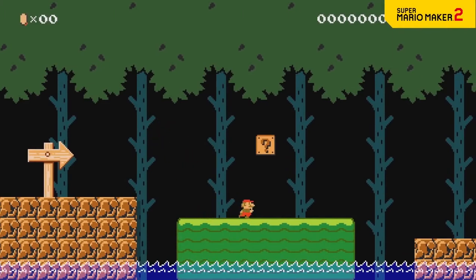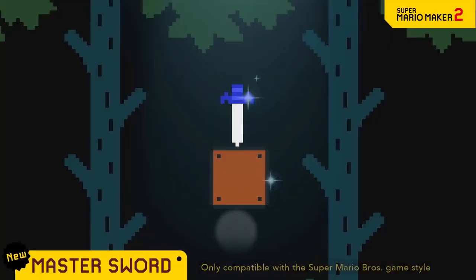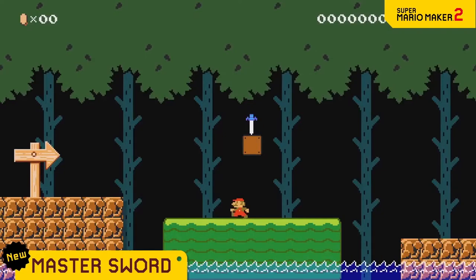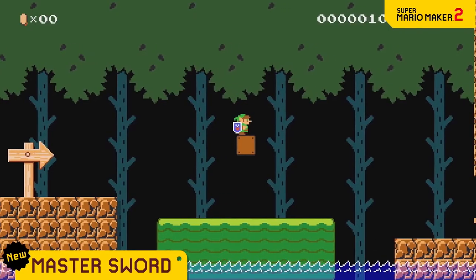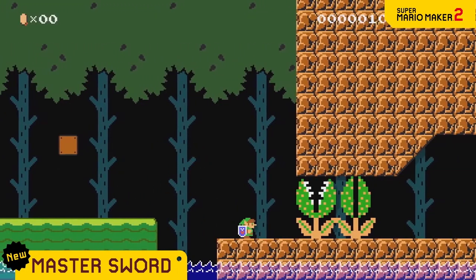It's dangerous to go alone. Take this! Introducing the Master Sword Power-Up. This familiar item is from the Legend of Zelda series. Pick it up and... Da da da da! Mario transforms into Link.